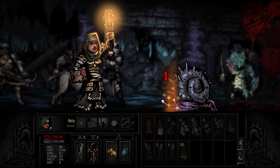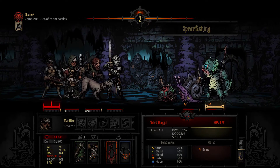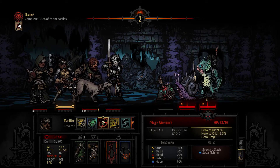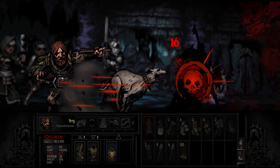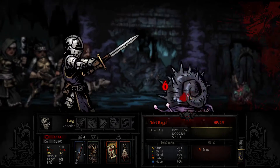Let's try and stun this snail — 70% resistant to stun, so maybe not the best idea, but alright. Now we're going to mark this guy and attack him. He's dead. You're the onslaught — destroy them all.